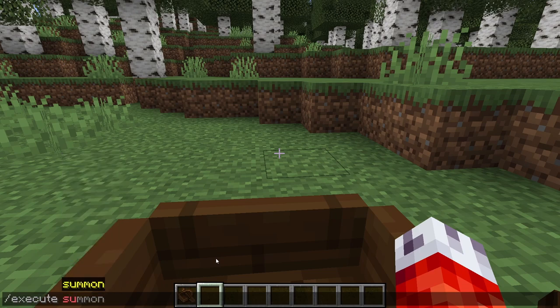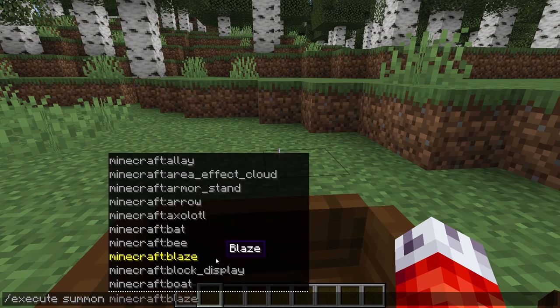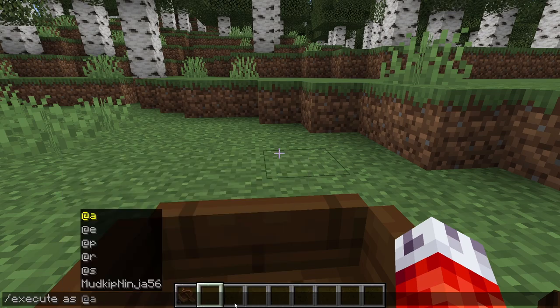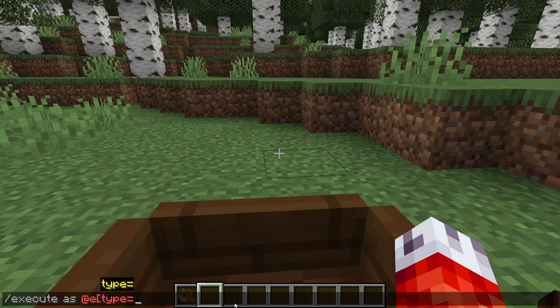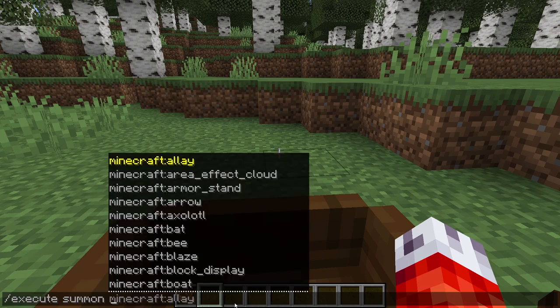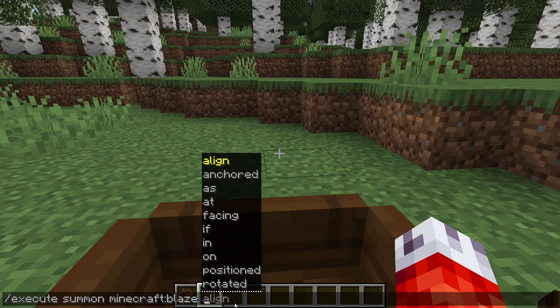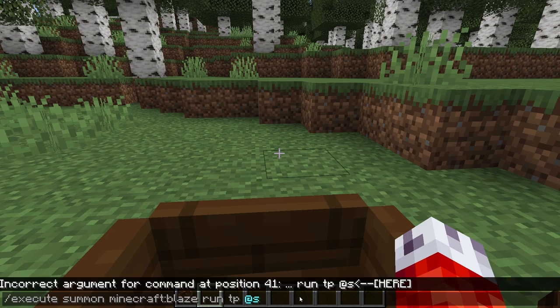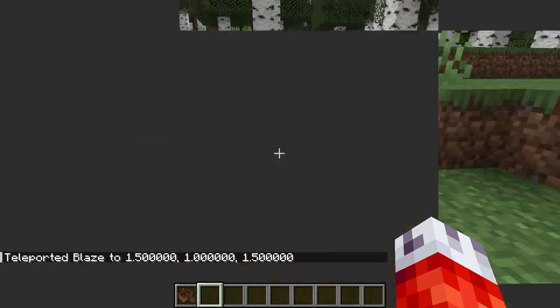Did you think we were done with execute? The last one they've added is a really good shorthand — you can now use 'execute summon'. This is the exact same as the /summon command. However, because we're putting it in an execute, whatever we summon here is automatically our @s. So no longer do we have to do execute as @e type equals blaze looking for that entity. Instead, in the same command, we say we're going to summon a blaze — and that's exactly who we're executing as. So then we can do run tp @s — already calculated as the blaze, because that's who we're executing on — and then we can just teleport the blaze wherever we want. Goodbye, blaze.